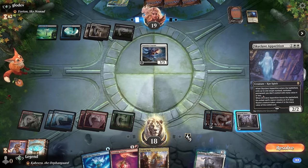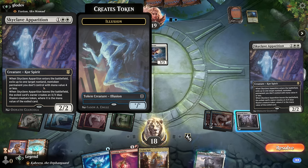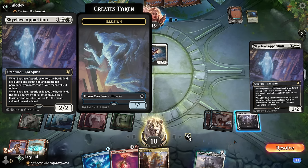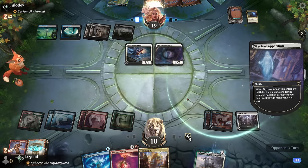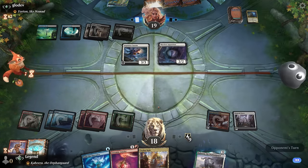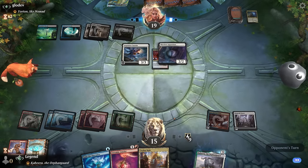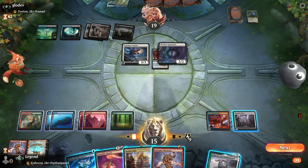Another Skyclave — to be expected. Let me read this carefully: it exiles up to one target non-land non-token permanent. Even if I remove Apparition in response it's not like I prevent them from exiling — in fact that's worse because then I don't get a token. They're likely going for Tower — no, going for Generatorium. I'll just take three, save my energy to use Tower on my turn when I can also draw a card. Discharge was great too — maybe start with Unstable Amulet.